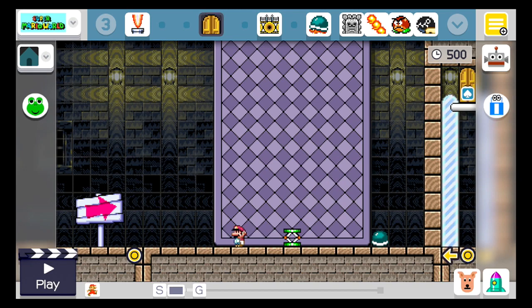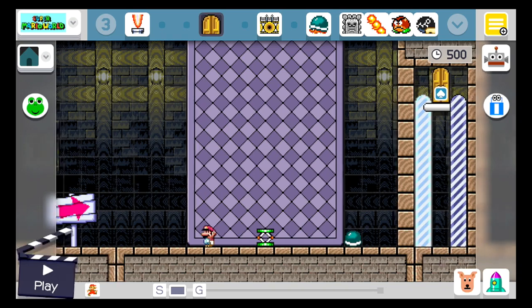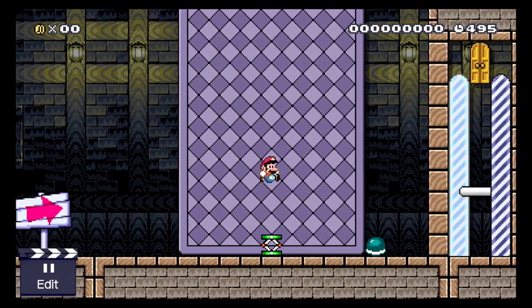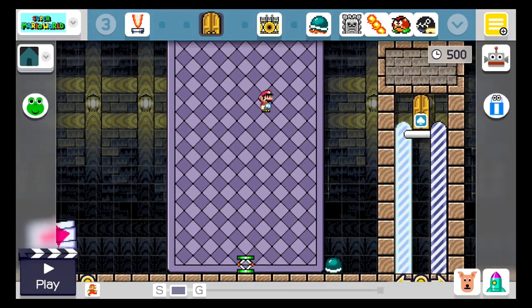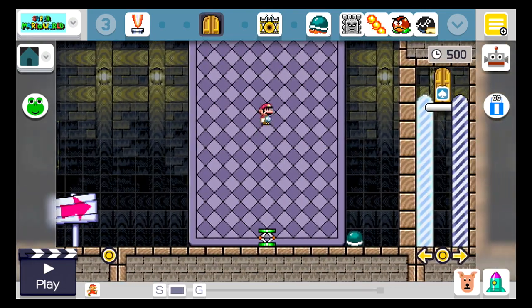This next glitch only works in Super Mario World, and what it does is make you jump super high — higher than you ever normally could. Let's jump on this trampoline here. That's the highest you can normally jump. Now see this door way up there to the exit? How the hell can you jump that high?